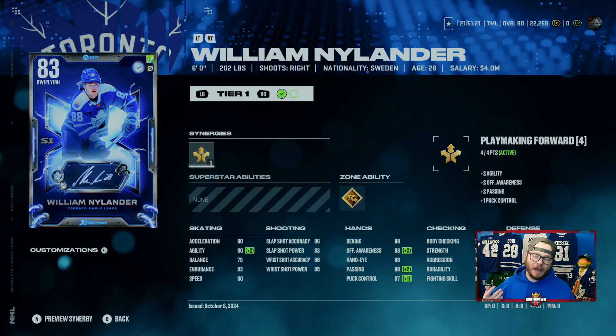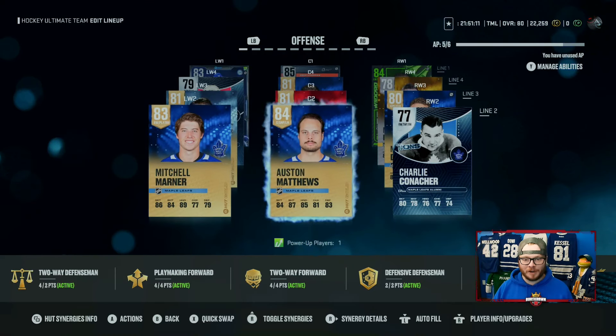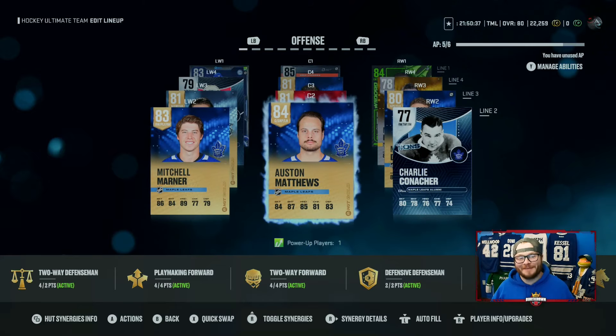Thank God. Out of the 960,000 coins, we still have 20,000 coins left, and we got to add a couple of players. We added William Nylander, which was the main expense. We also got Mitch Marner and Auston Matthews because I needed to make the Leafs theme team a little better. Building the Auston Matthews cover athlete card would have been too expensive, and at least this way I can trade or sell this card down the road instead of having a non-tradable version. So 900,000 coins gets you an X Factor Nylander, a Matthews, and a Marner. That is what it looks like after the pack opening.